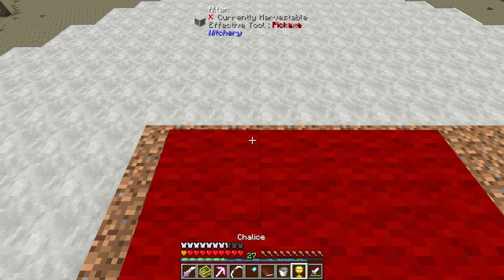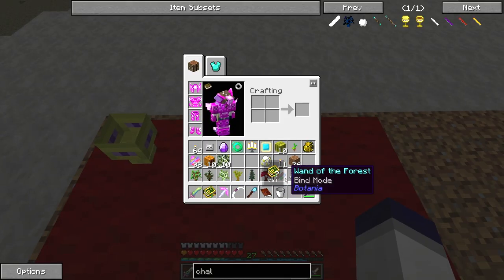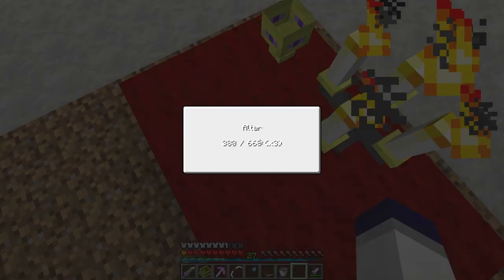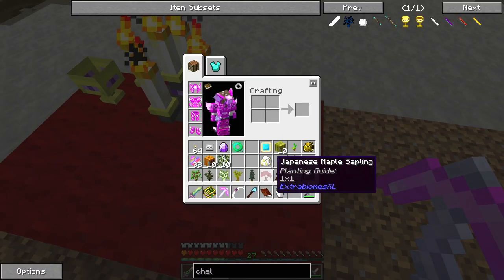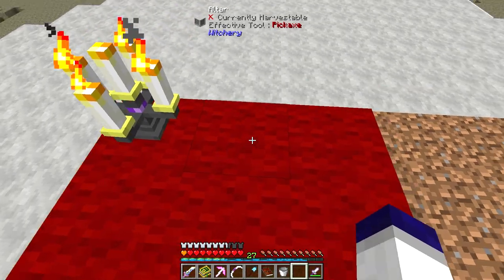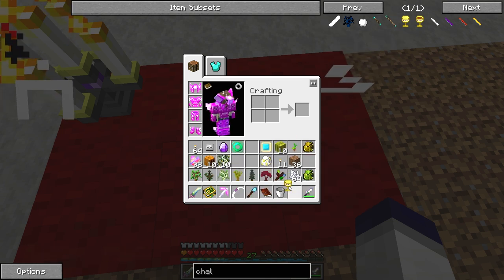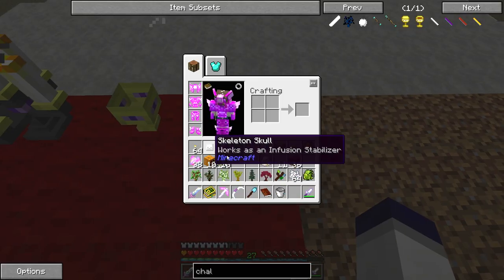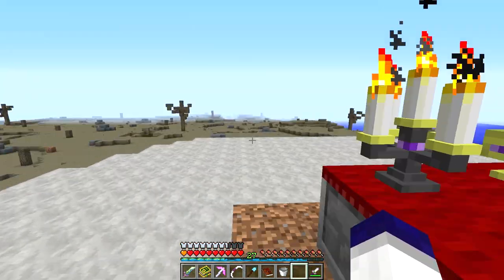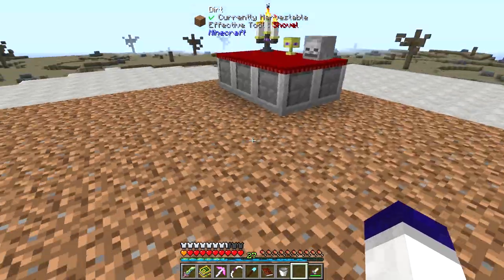Interestingly, depending on how you place things it makes a difference. Let's see — if I put the chalice down first I get 668. That's strange — I thought it was higher than that. At 334 now, something changed. Put the chalice down and the skeleton skull — we're at 1002. I feel like we lost something, but having 1002 for having nothing around is not too bad.